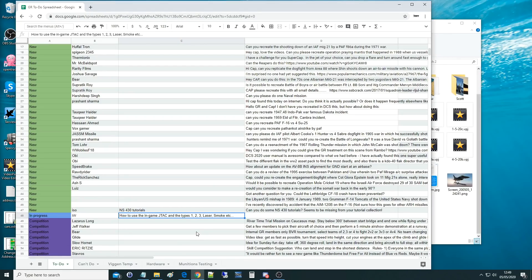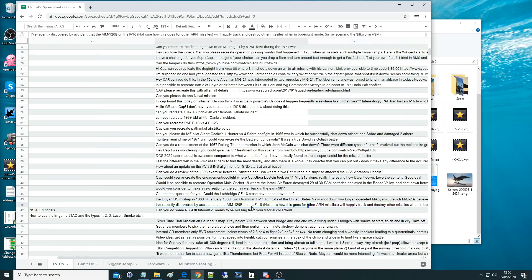Hello everyone, hope you're all doing well. For today's valued viewer request video — I apologize, I forgot your name — I've recently discovered by accident that the AIM-120B on the F-16, and probably pretty much all active radar homing missiles, will happily track and destroy other missiles when in boresight mode. In my scenario with the Silkworm ASM, so let's turn this into a tutorial.